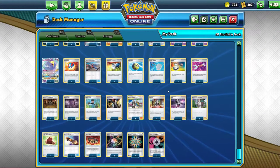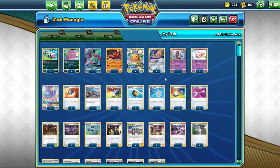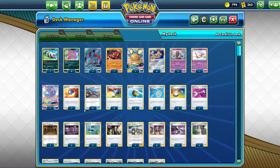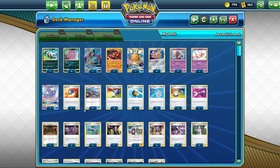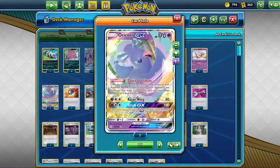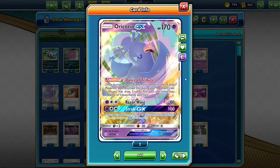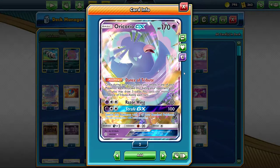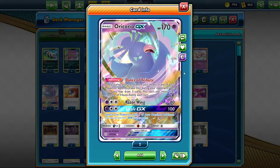While this is the list I settled on — I'll leave it in the description — I tried a whole bunch of other stuff. I had a list with Grimsley in it, I had two Zigzagoon instead of one, just one copy of Spikemyth instead of two, a Crobat V, and I didn't have Piers at all. It's definitely been a wild ride off camera. But no matter what list I played, it always came back to the same thing: you just want to get Spiritomb built up quickly and recycle them if possible. I settled on this list for consistency, and I decided Oricorio GX is better than Crobat V, even with Piers, because Crobat V is one and done. Oricorio GX, you could use it five times in a game as long as they don't Great Catcher or Boss it.